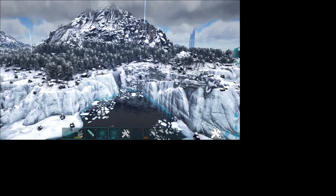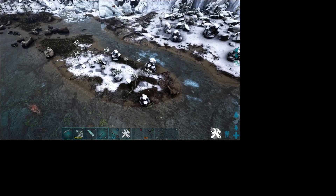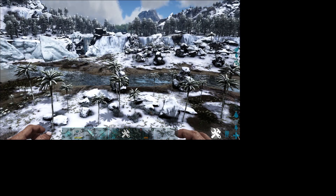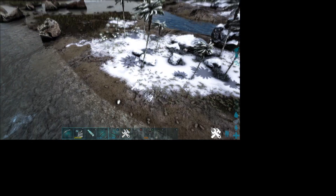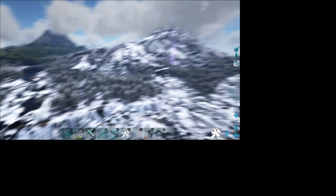There are a lot of other good places in the winter biome. This area has been known to be really good for base building on this little island, because on this island you lose your freezing debuff while still being in the winter biome. You can still take advantage of all the good resources and high-level dinos, but you can survive much better because you lose your freezing debuff.